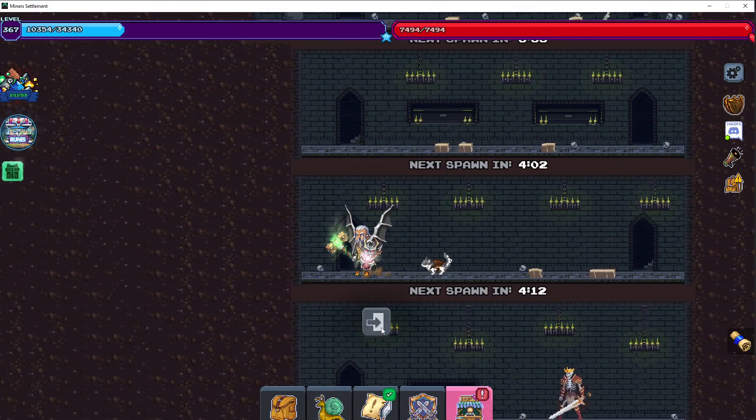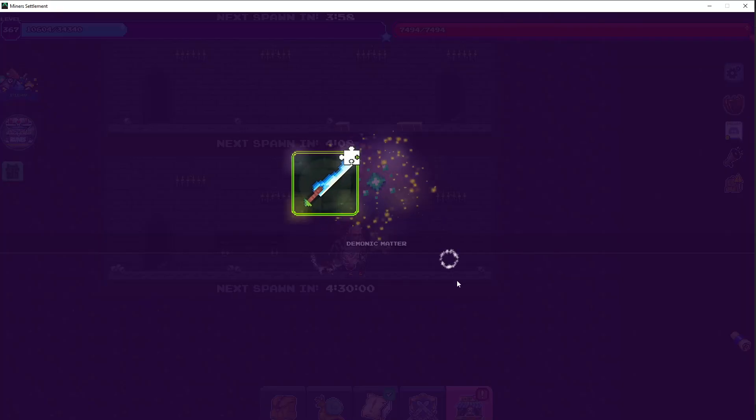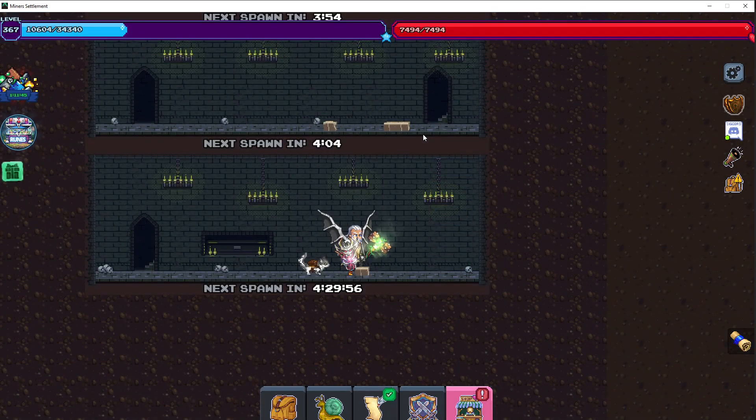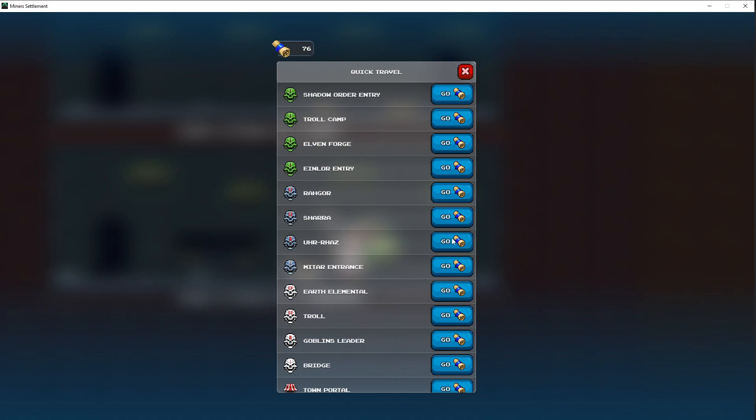You're also going to kill the necromancer whenever you can, because he gives a good amount of XP too. Once you're level 50 and you get to Mitar, you don't really have anywhere else to AFK, so you'll still be AFK-ing the skeleton champions if you're looking to get XP while going through Mitar.